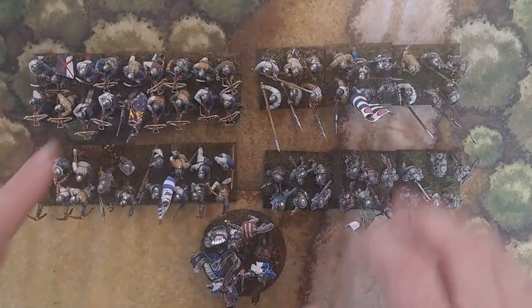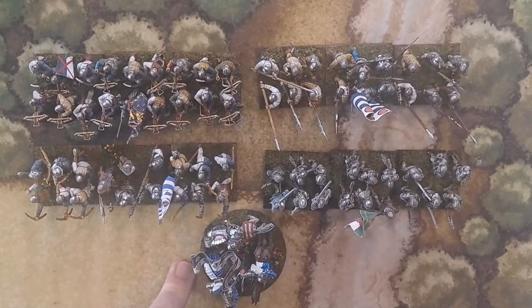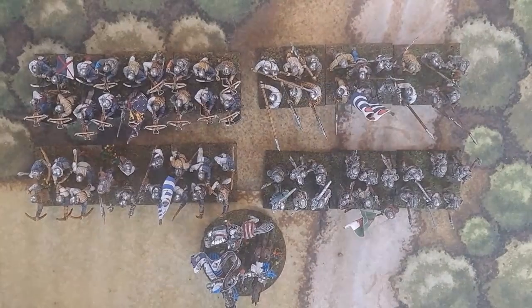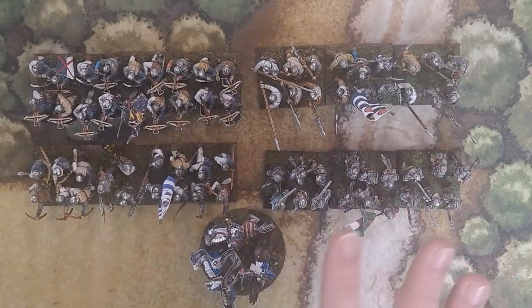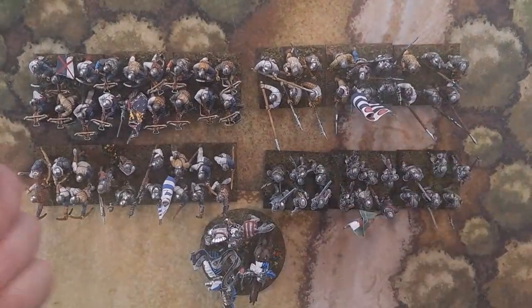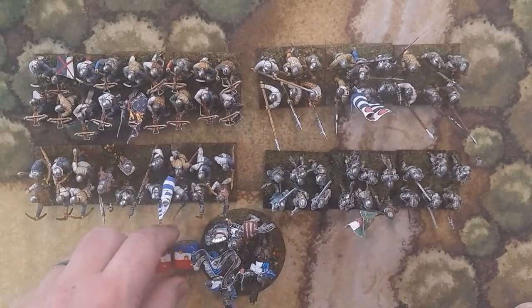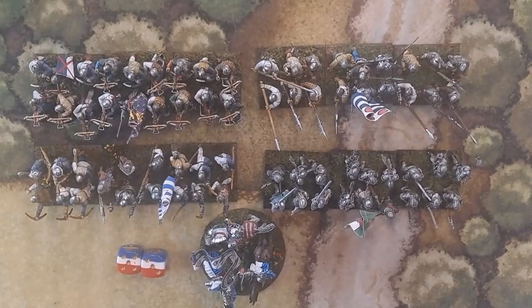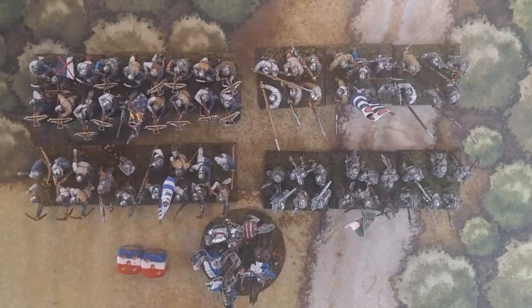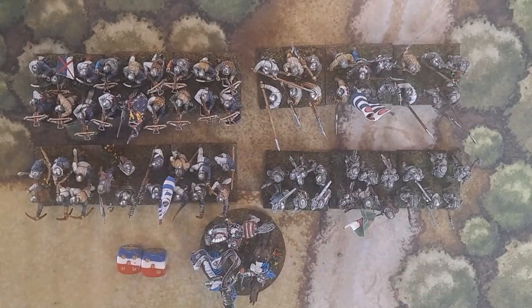Officers have leadership abilities — a set number you must roll under to give commands. Most officers have a leadership of eight. You roll two dice; if you roll under eight you can give commands. How well you roll determines how many commands they get. With a command of eight: roll one under and they get one order, two under gets two orders, three under gets three orders.